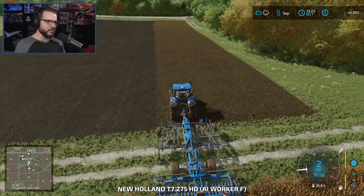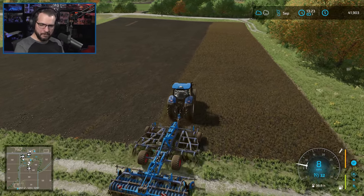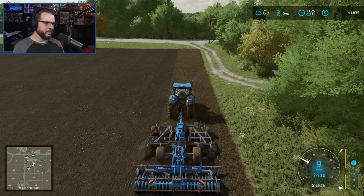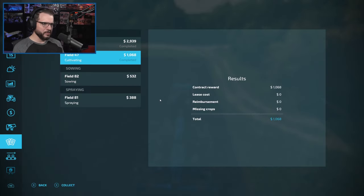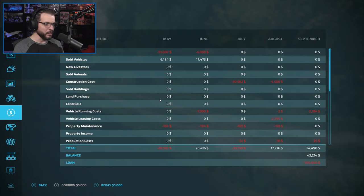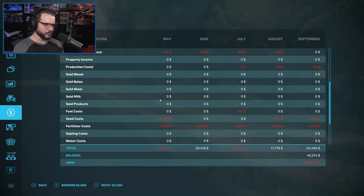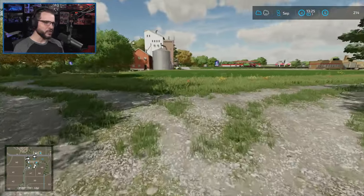I'm gonna put a quick skip in the video, let him finish up, and then we'll fast forward to the next month. All right, almost done — there it is. Let's go ahead and turn these contracts in. 45,000 bucks, not bad! Let's make sure I remember to actually pay off some of the loan this time so that we can save a little bit of money on the interest — it's like 150 bucks on the interest.